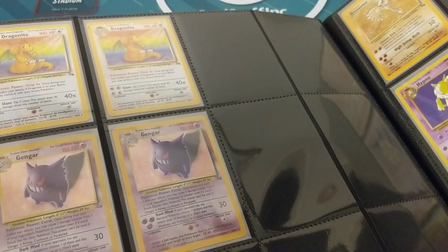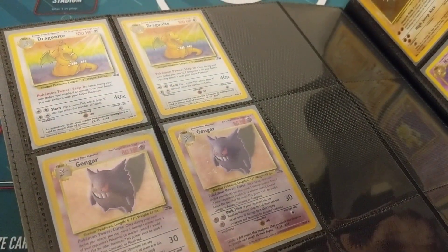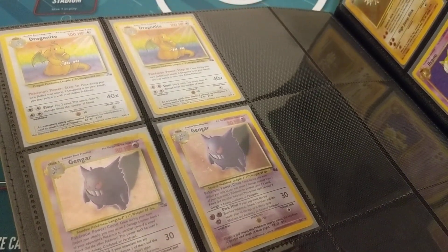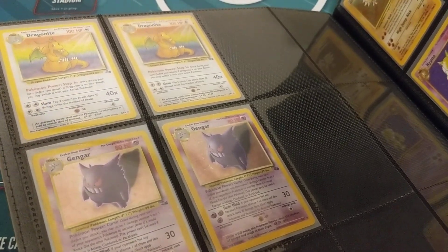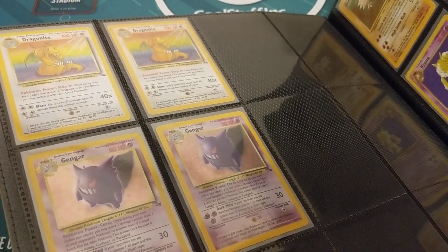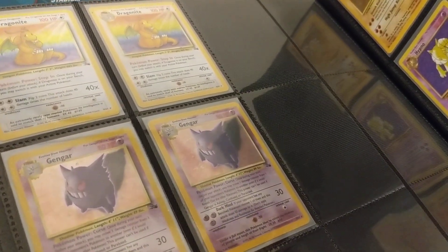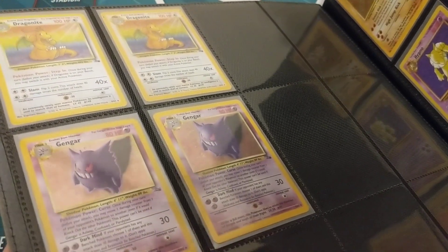Moving on, we got Dragonite. I love Dragonite as a Pokémon — I was such a huge fan as a kid. The concept that Dragonite is this all-powerful creature that flies at supersonic speeds and has this incredible muscle mass, and yet it's such a docile and friendly creature. It delivers mail. It's just kind of sitting there, chilling in the rainbow. It's such a cool contrast.